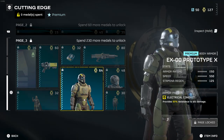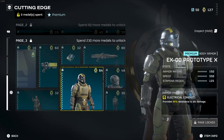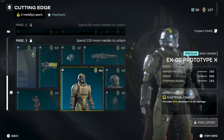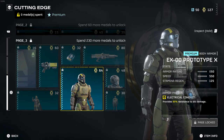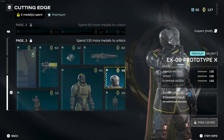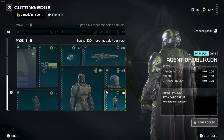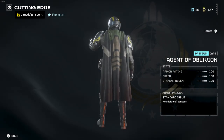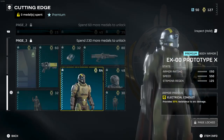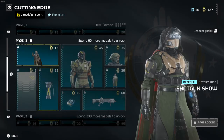Also on the third page is the Exo Prototype X body armor — same 'Electrical Conduit' passive, 95% resistance to arc damage — with an armor rating of 50, speed of 55, and stamina of 125, making it light armor. There's a matching helmet that looks pretty cool, a nice cape, and the 'Presentable' victory pose.